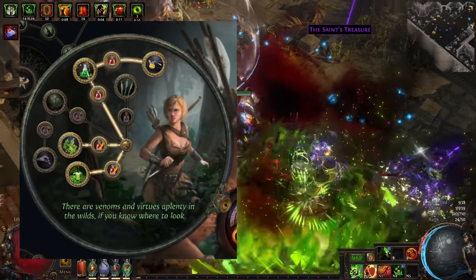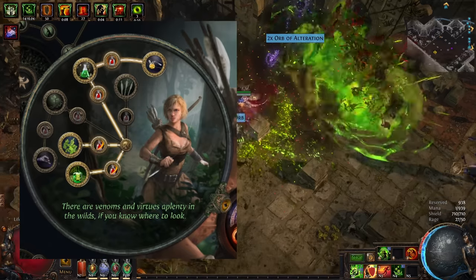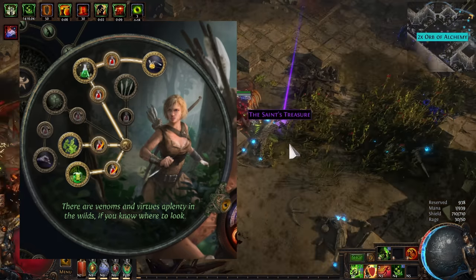Personally, I went for both Nature's Boon and Master Alchemist, since if my utility flasks are going to have 100% uptime, I might as well have 20% increased effect. As a result, my flasks currently have around 80% increased effect on me.